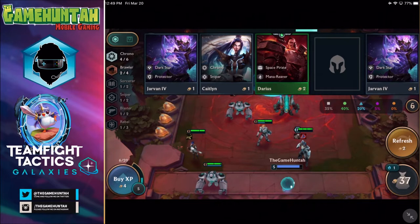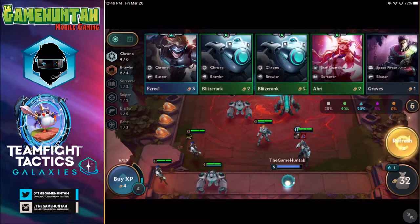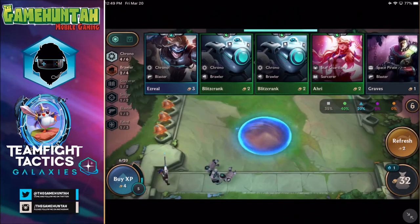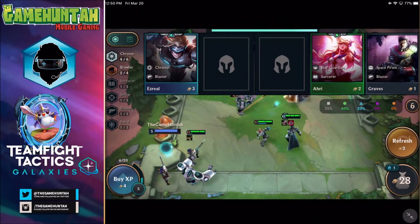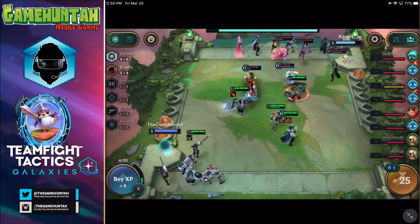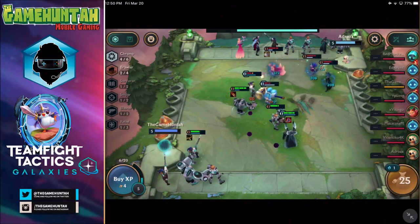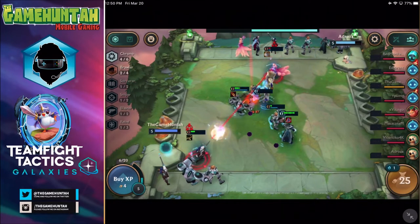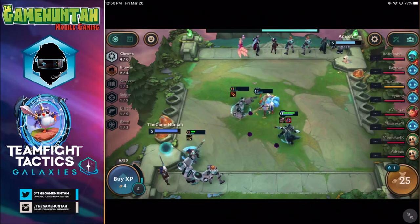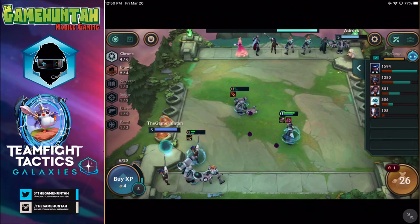We can put this item on the sniper to increase its attack. If we combine this one it will inflict critical damage — I'll take that any day. We got Predator, Chrono Sniper, another Chrono Sniper, Chrono Blaster. We're going to put Chrono Blaster and sell the Valkyrie. Now we got four Chrono, so we get 35% attack speed — I like that. We're going to refresh in case we can get something interesting. Chrono Sniper — perfect. We're so close to getting level three.